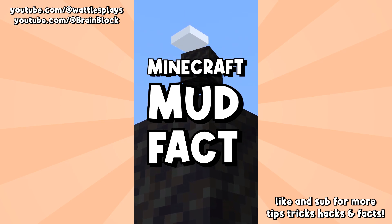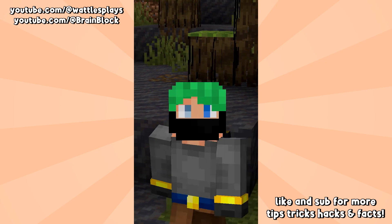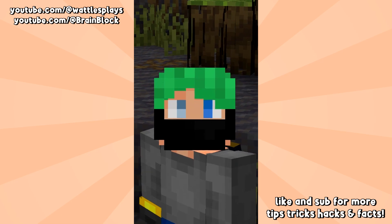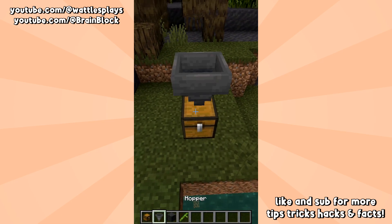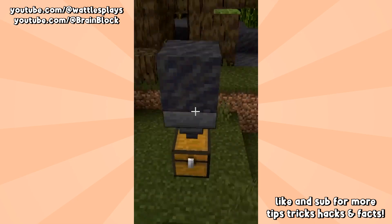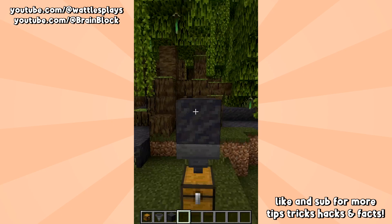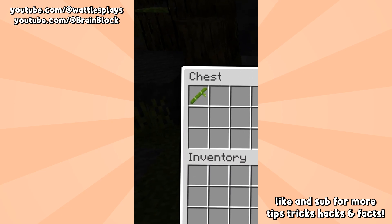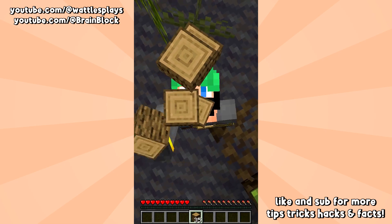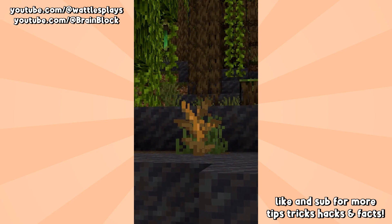A Minecraft mud fact for you. Just like Soul Sand, mud is actually a little bit less than a full block — you can see yourself sink down into it. With the help of a chest, a hopper, and a block of mud, here's what you can do: with a hopper placed directly below the mud block, bamboo that falls on the ground will be picked up. Hoppers can pick up anything straight through the mud block. Double tap and follow for even more facts and hacks.